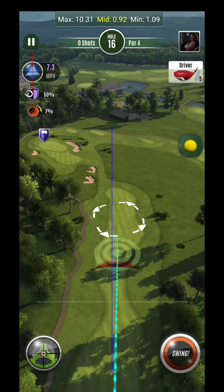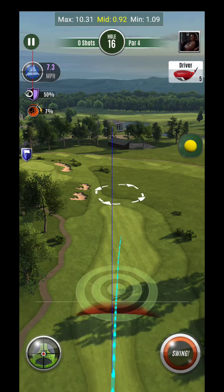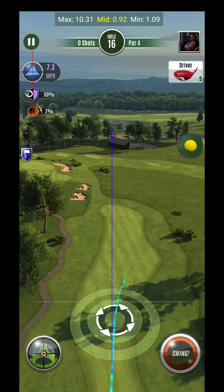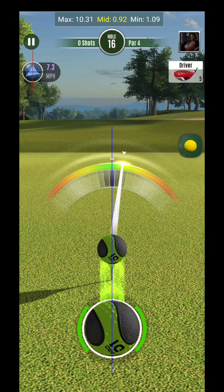All right, hey guys, here we are hole 16. Let's take a look at this one. Since I don't think we're going to be able to get this to wedge range, we're just going to lay back intentionally. You can see what I'm doing here — play this about five rings. Let's just see how this fairway slopes.